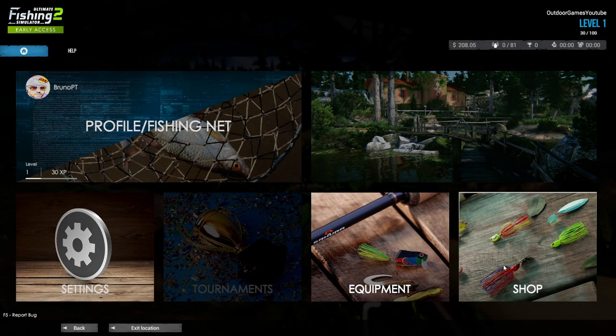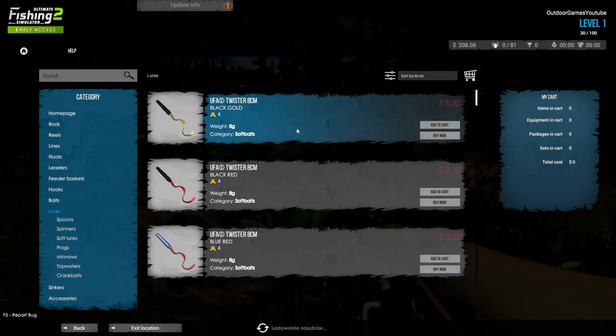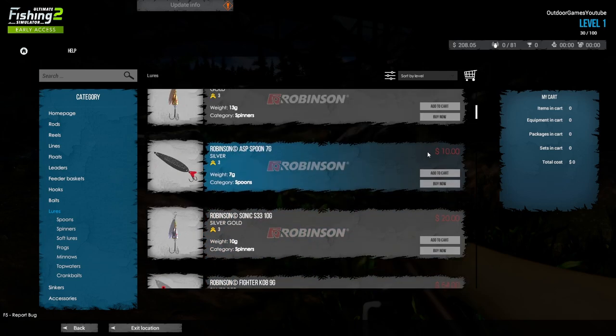A cool thing is we can go to the shop while on the lake — we don't need to leave. Go to the shop, go to lures, scroll down a bit, and there are your free lures. Anything else you need to buy, but those are free.